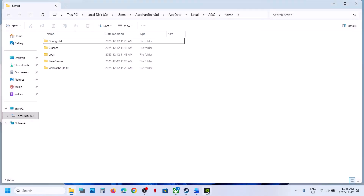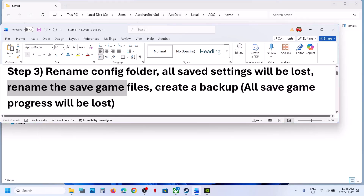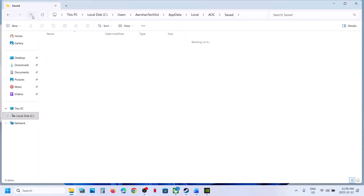Still not working? You can rename the saved game files. Before you rename them, create a backup first because all saved game progress will be lost and you will have to start from scratch. So create a backup first. Go to the same location.